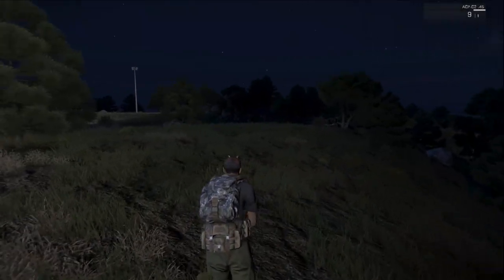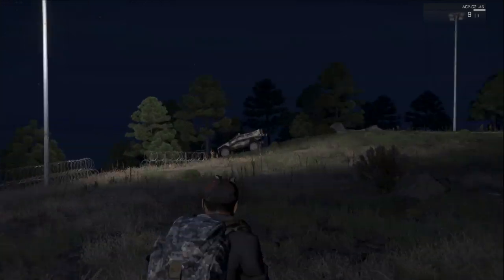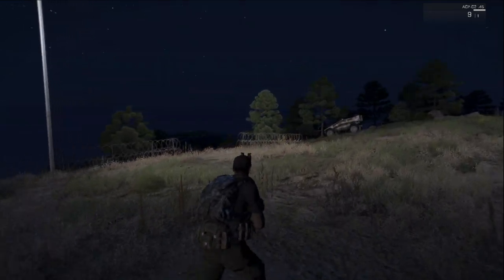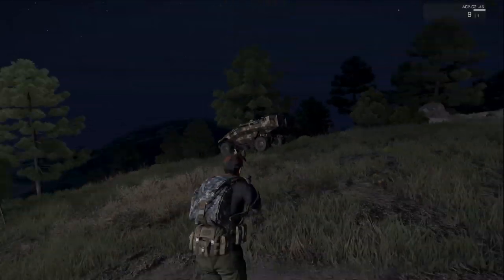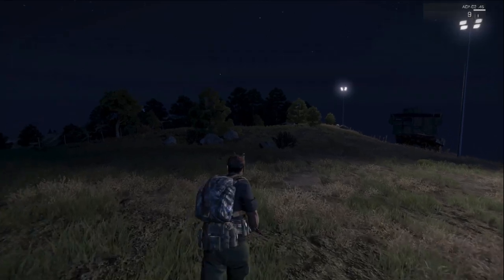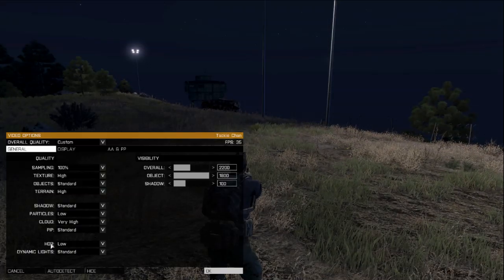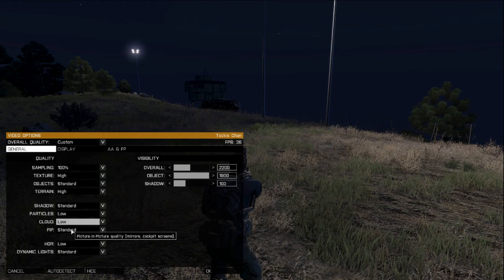I can see it dropping down to 32 — you guys aren't able to see this, but I'm able to see it's dropping down to about 30, between 35 and 32 frames a second. That's not too bad, but we were getting an average of 38 to 41 frames just a minute ago. I'm going to go ahead and set clouds back. It really also depends on the server.